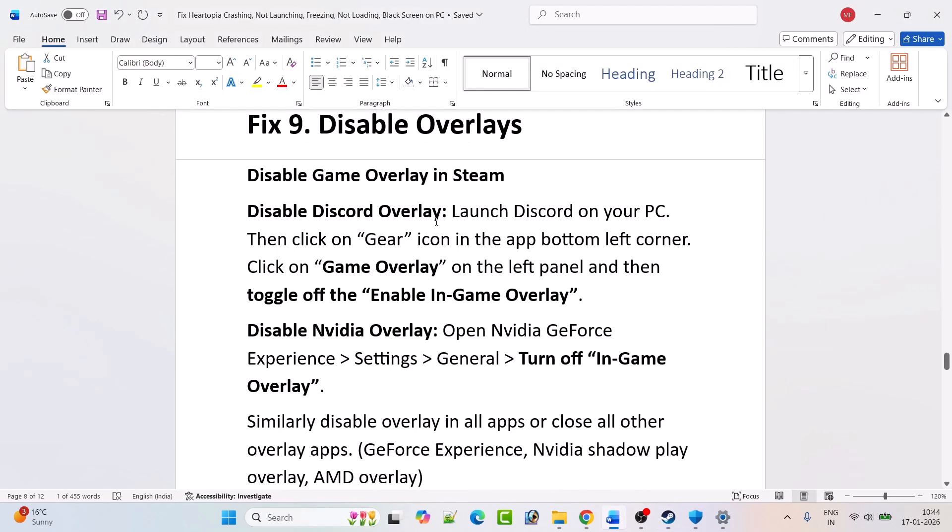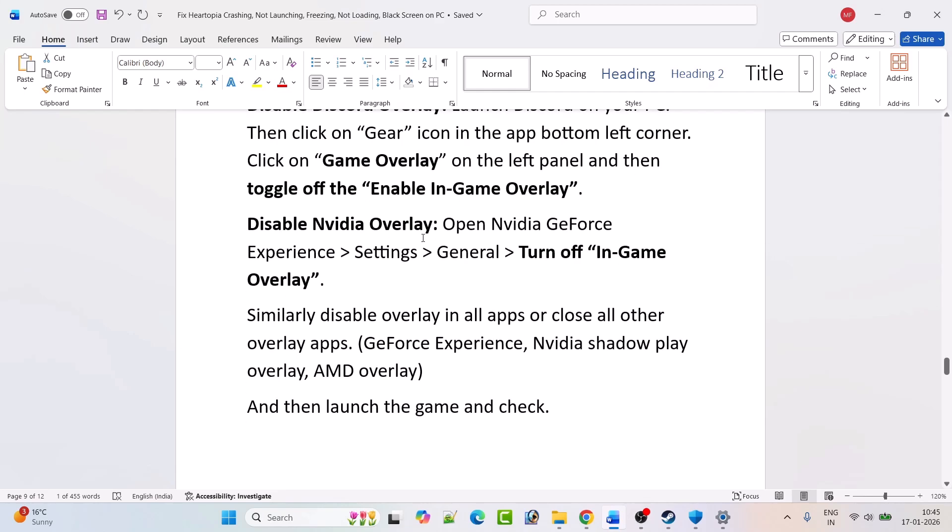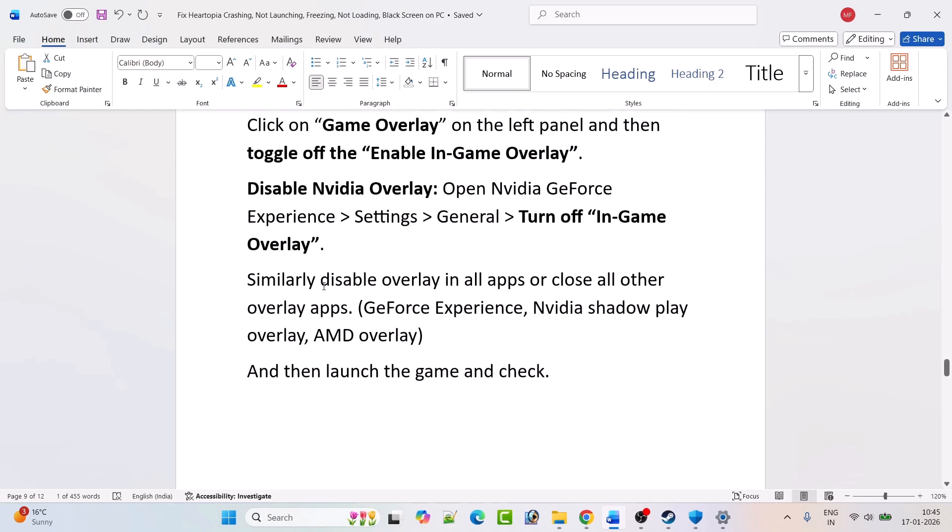Disable Discord overlay: launch Discord, click the gear icon (bottom-left), click Game Overlay on the left panel, and toggle off 'Enable in-game overlay.' Disable NVIDIA overlay: open NVIDIA GeForce Experience Settings > General and turn off in-game overlay. Similarly, disable overlays in all other apps such as GeForce Experience, MSI Afterburner, AMD overlay, and then launch the game and check.